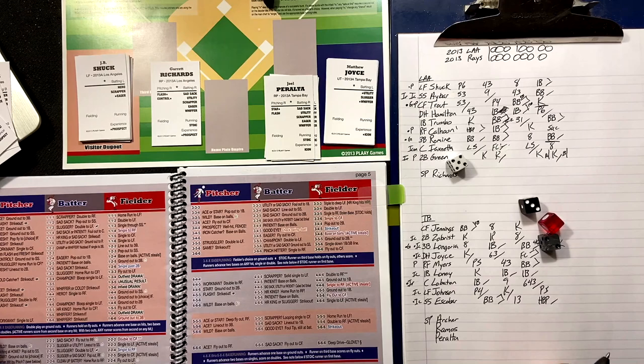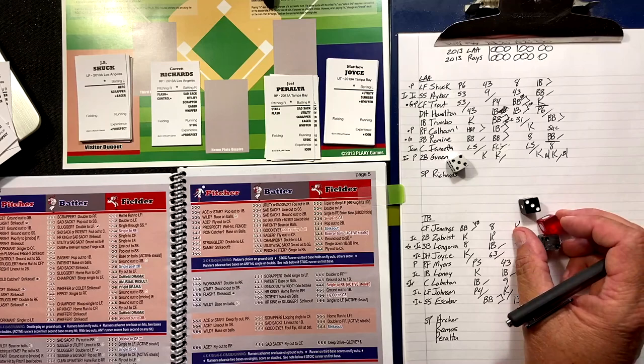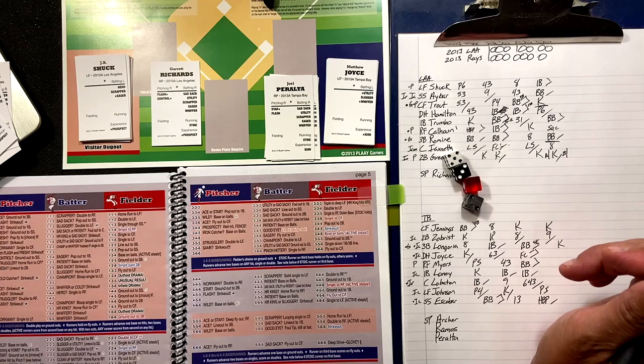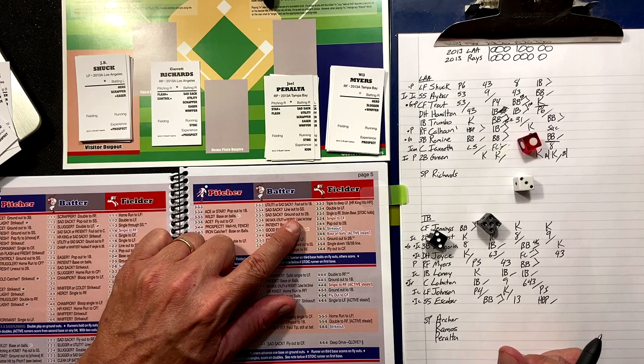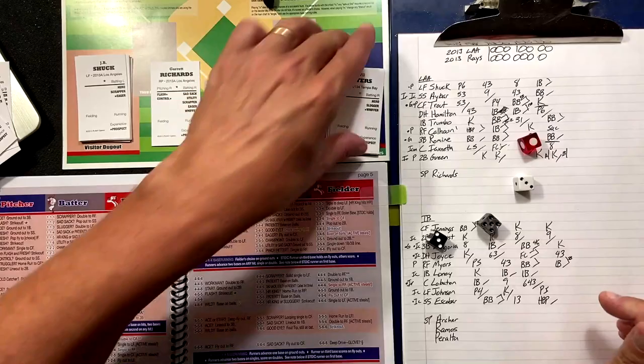Matt Joyce — two-three-five — wild? No. Is Joyce eager? No. Is he a whiffer? Yes, semi-whiffer — decider die says no. So he grounds out to second. Will Myers — two down, bases clear — three-three-five — not wild, sad sack? No. Single to right field — stolen base unless he's stoic and he's not. Myers takes a chance and steals — Will Myers to second base. Tying run.